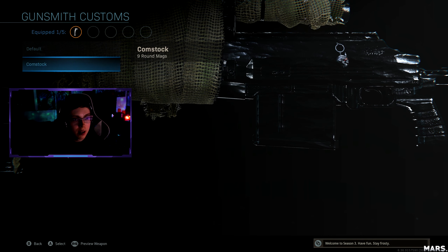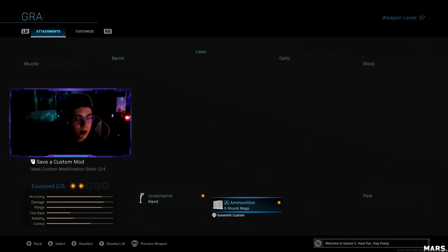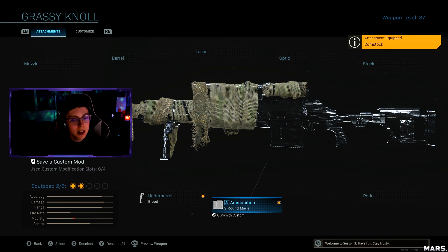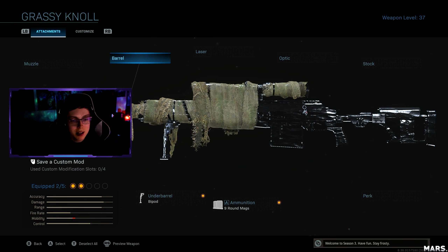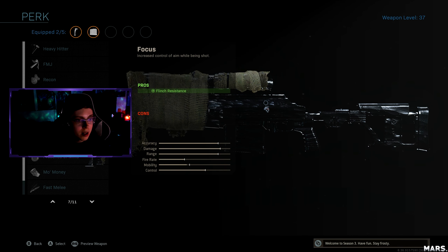I personally like to run the nine round mags. This is gonna make your ADS speed a little bit slower, but I enjoy the nine round mags — I think this gun feels amazing with it. Every single clip you saw in the beginning with this gun I had nine round mags. It doesn't really need the extra ADS; it already shoots pretty slow so it evens out pretty well. For the perk you want to run the Focus perk.